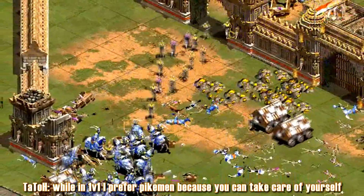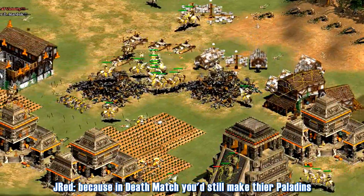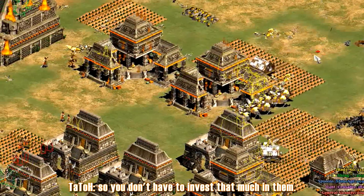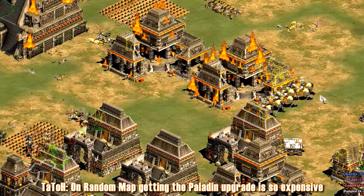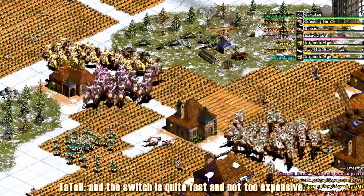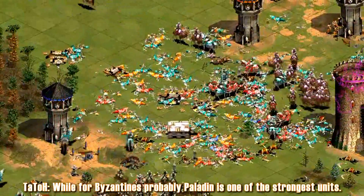While in 1v1 I prefer Paladins because you can take care of yourself, and trading gold units versus non-gold units like Halberdiers is always good for you — gold is way more important in 1v1 than team games. I'd like to ask about the Byzantines and Celts — in deathmatch you'd still make their Paladins because it's a strong unit, but how does this change in random map because of all the upgrades they're missing? Getting the Paladin upgrade in random map is so expensive and requires a lot of economy. With Byzantines it makes more sense — the plus 4 armor is really important, and you have Camel so you can go for Heavy Camel and the switch is quite fast and not too expensive. Celts basically only have Paladin, so you want their strongest unit, and Paladin is not the strongest unit for Celts — that's their Woad Raiders. While for Byzantines, Paladin is probably one of the strongest units.